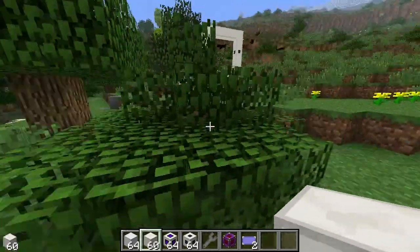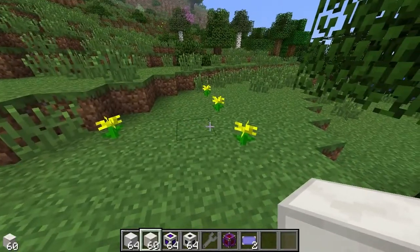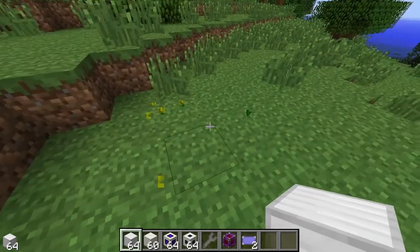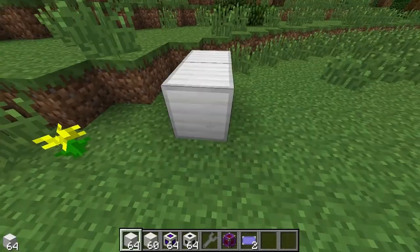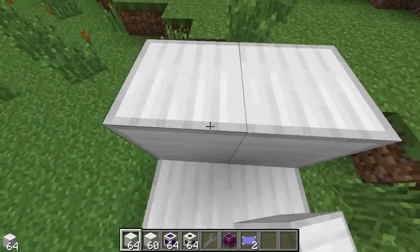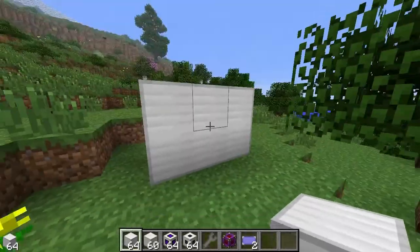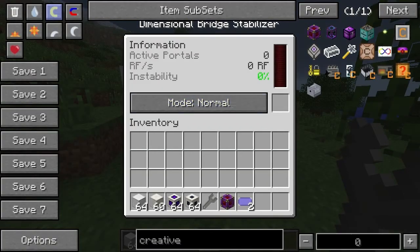Now we need something called the dimensional bridge stabilizer, which is the power source for the portal network. You can imagine this as a router. We'll build this router — it's going to be two by three by two. Then we right-click on it with a wrench, and right-clicking a second time gets us into the interface.